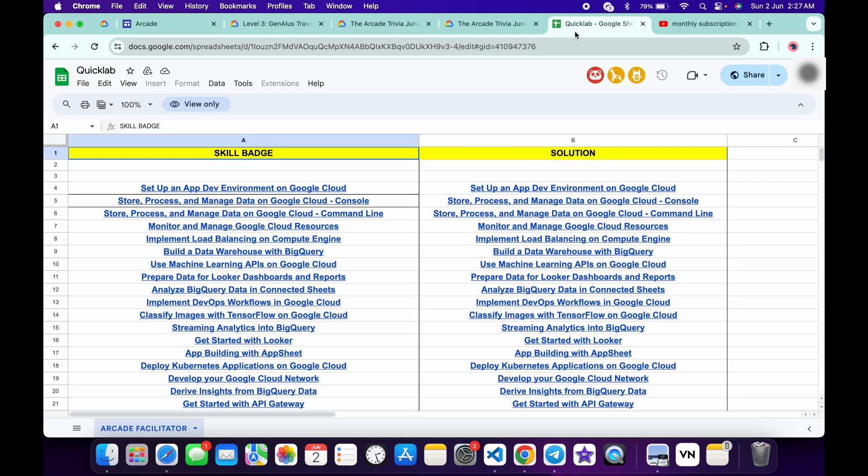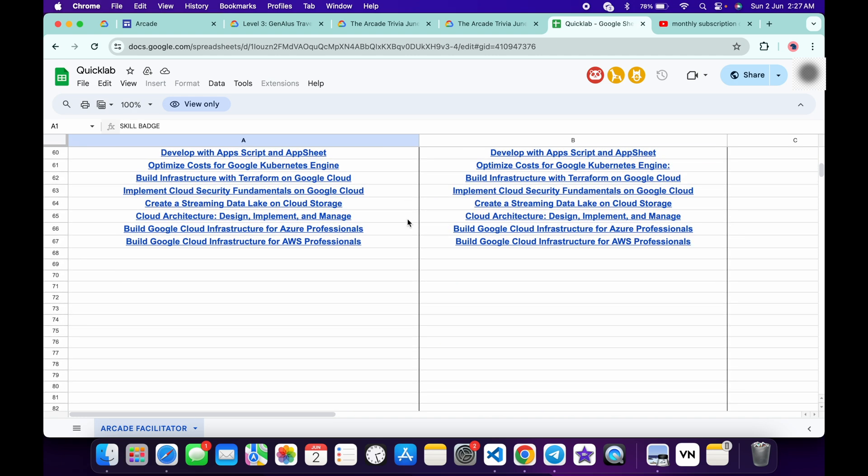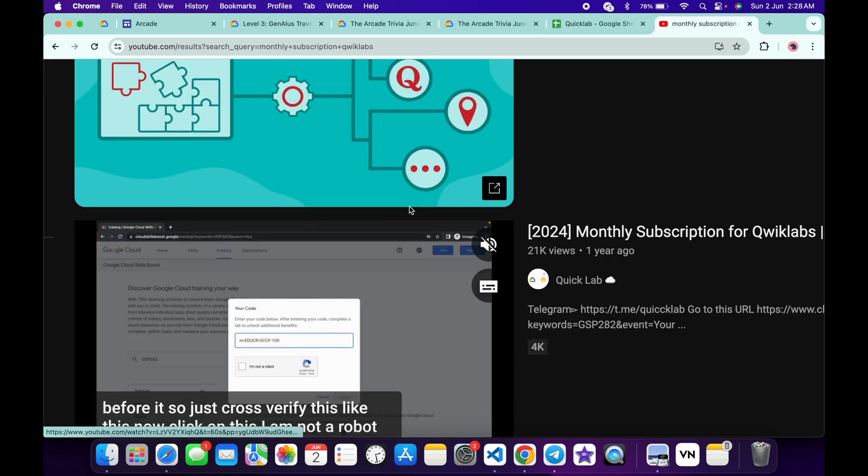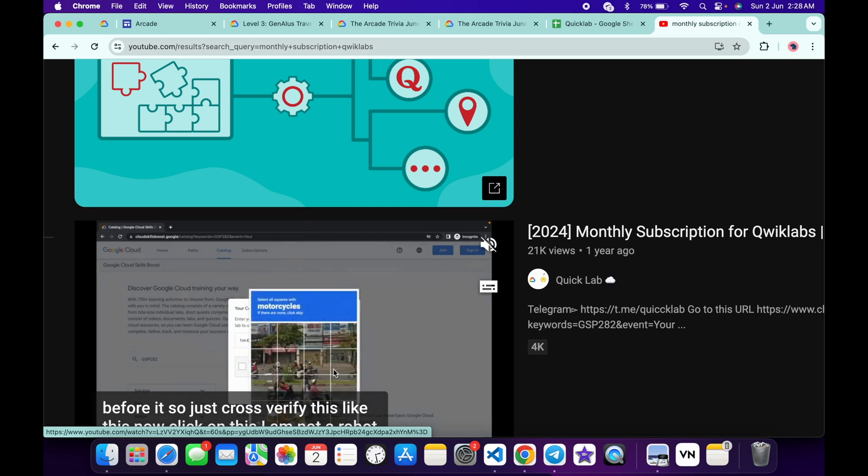I saw most of you guys having a doubt about how you can earn more points and from where you'll get easy skill badges. I already made a document for you — I will share this link in the description box. From there you can complete all these easy skill badges. These skill badges take two hours or less. For completing these skill badges you might need a subscription, so I already made a solution for that too. I will share this link in the description box — if you watch that video you will get a monthly or two-month subscription for completing the skill badges.